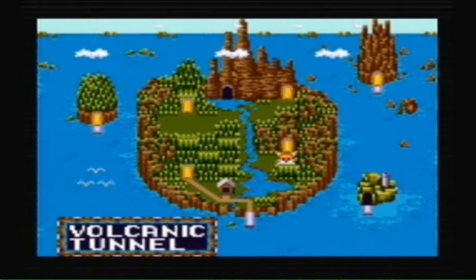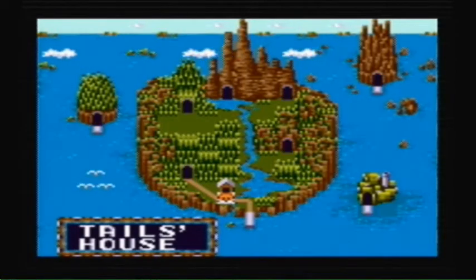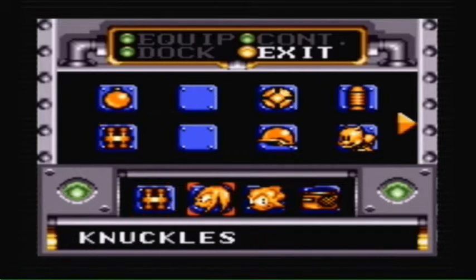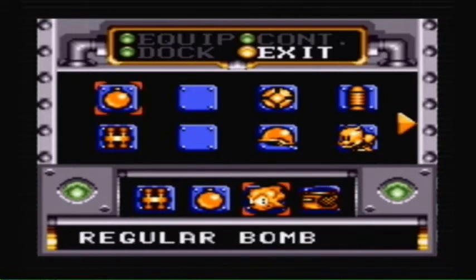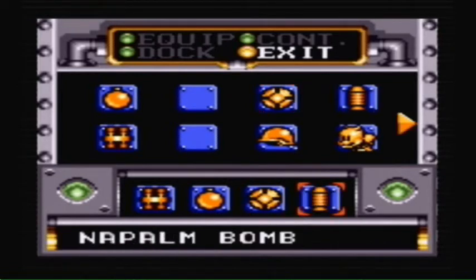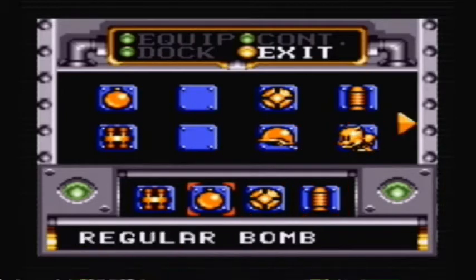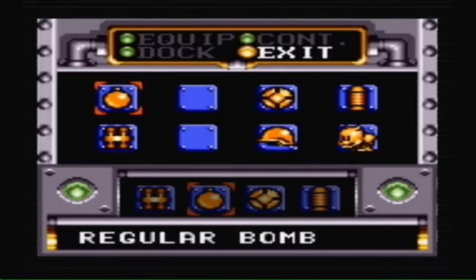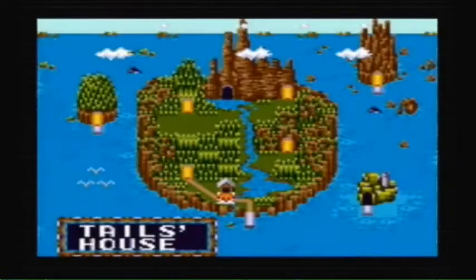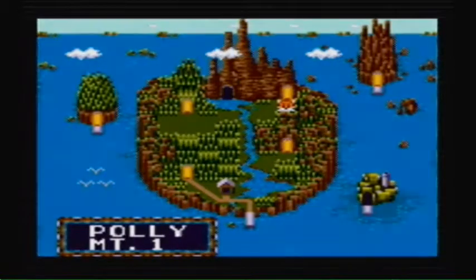I'm gonna go and switch a couple of items at Tails' house. I will take off the Speed Boots, put on the Triple Bomb, take off Knuckles sadly, and put on the Regular Bomb, put on the Remote Bomb, and the Napalm Bomb. Wait a minute - the Remote Robot is always needed, so I guess I'll take off my Regular Bomb for that. That kinda sucks, but what can you do? Let's go to Poly Mountain 1 - I think this is the next area.